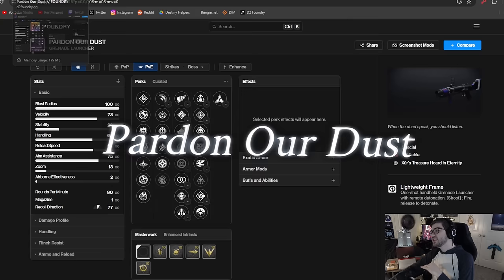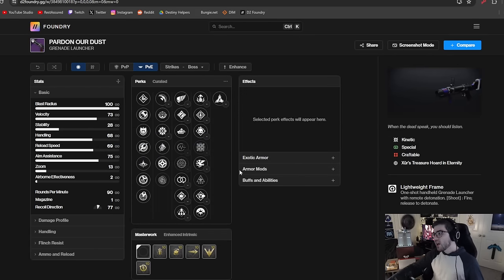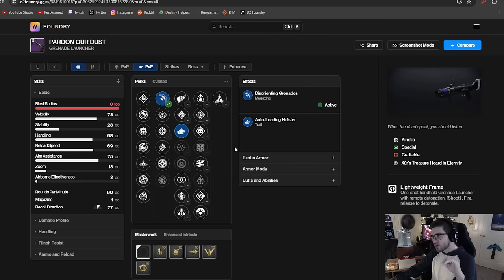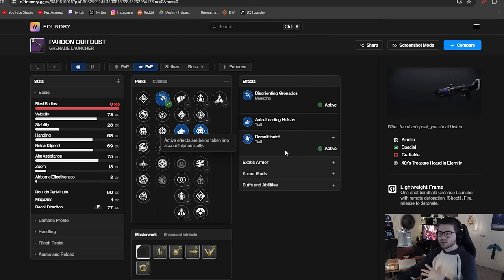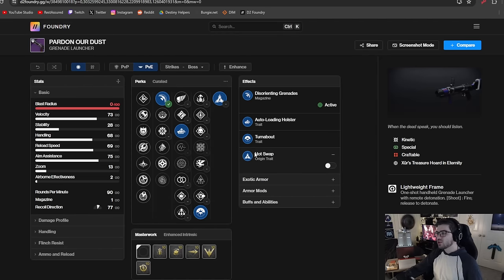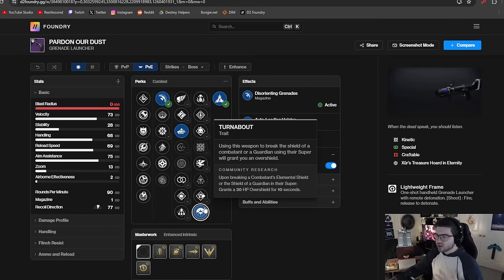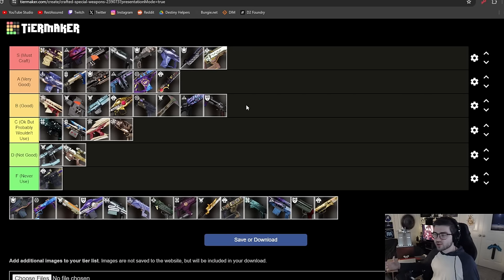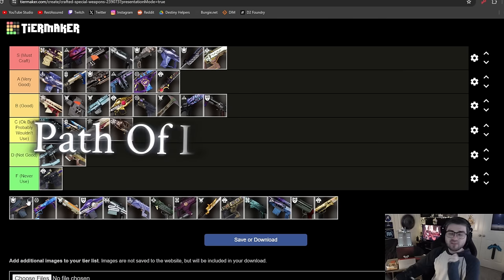Pardon's Dust is pretty solid if you need a decent blinding grenade launcher and don't have anything else. It has Auto Loading with disorienting grenades, Demo for extra energy on kills, Turnabout so breaking a shield gives you an overshield, and Hot Swap for very fast weapon swapping. If you're getting shot a lot, you can swap to it quickly, blind enemies, swap back, and it auto-reloads. Turnabout is probably the best perk to pair with it. For that reason I'm throwing it in B tier — solid if you need a kinetic blinding GL.